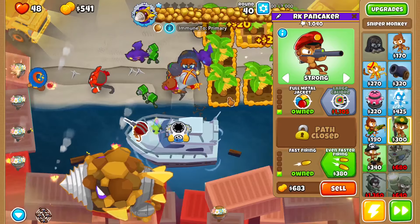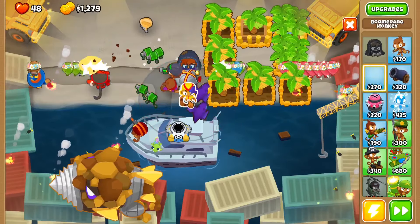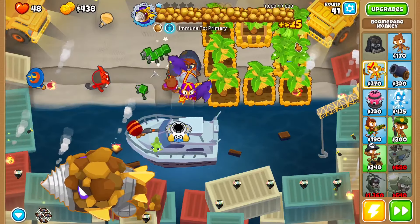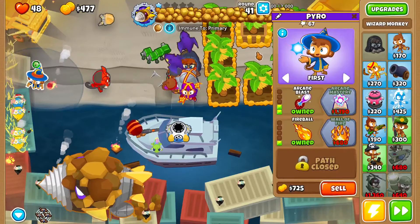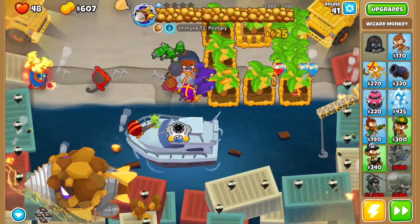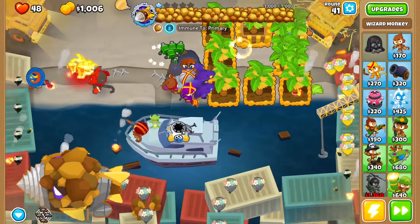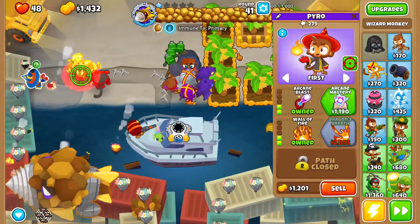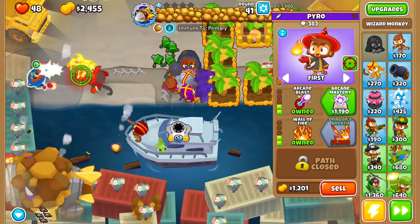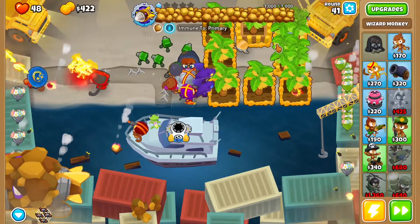Then you want to get this to Fast Fire or even faster firing. Then get another Boomerang down here and get this to Glaive Ricochet, Red Hot Runs. Then get this to a Wall of Fire, set the wall to back here, and you want to eventually save up to get this to a Dragon's Breath. After you get that to a Dragon's Breath, you now want to save up for a Plane.